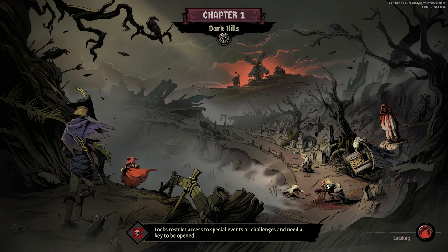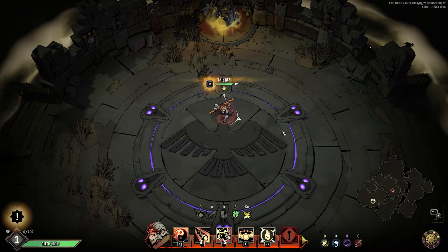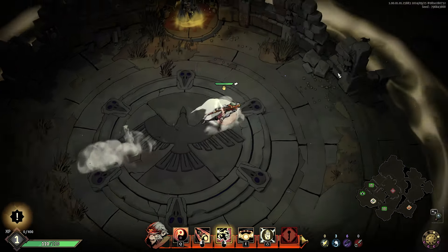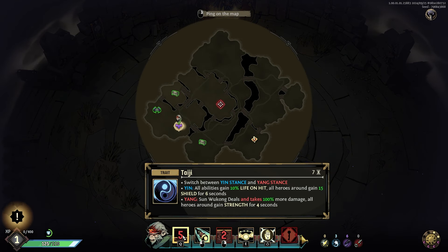So we are a level one monkey king, we'll see what happens. This is an isometric action RPG that's a little on the slower-paced side and things are brutal. We have basic attacks which are very satisfying and move us forward a bit. Right-click is a dash. We're a stance character — all abilities in Yin stance gain 10% life on hit, and all heroes around gain shield for six seconds. In Yang stance you deal and take double damage, and all heroes gain strength.